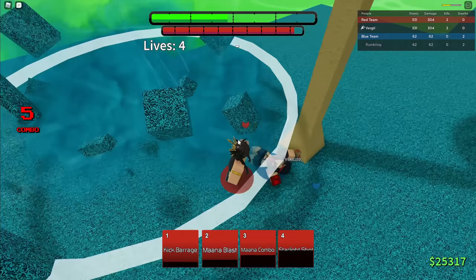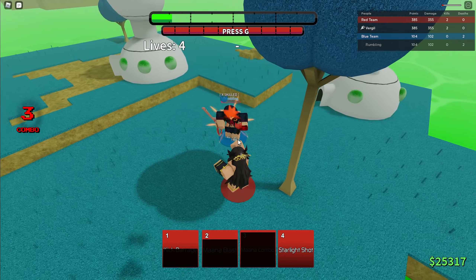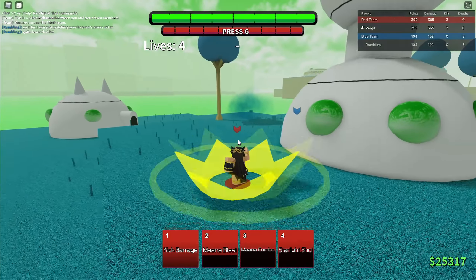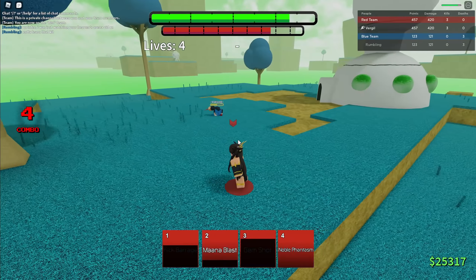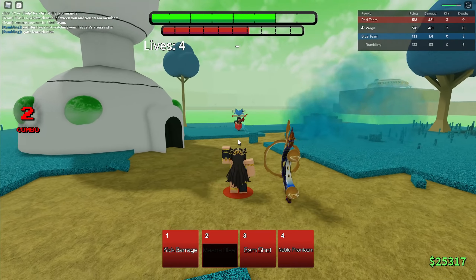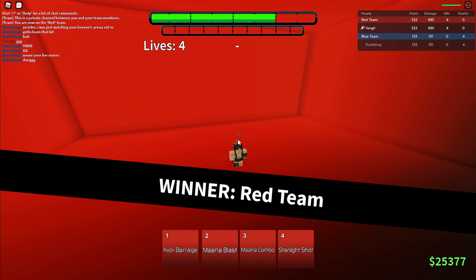Starlight shots — slam him. Mana blast, mana combo into starlight shot is really good — a great way of making it guaranteed. Gem shots are blockable. Going for a mana blast — nice, good damage. This girl's on her last life, I can just noble phantasm her. That noble phantasm's crazy — it kind of reminds me of Gilgamesh, but it's circular. I haven't tried using it from really far away. Let's go into the next match.